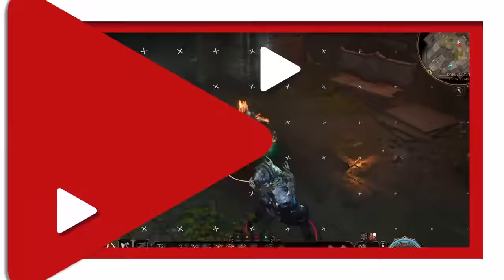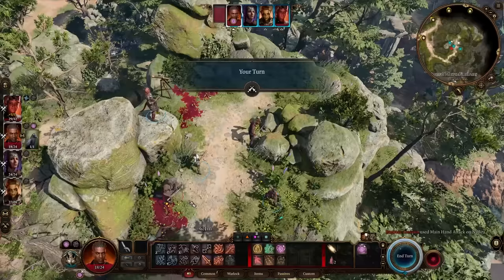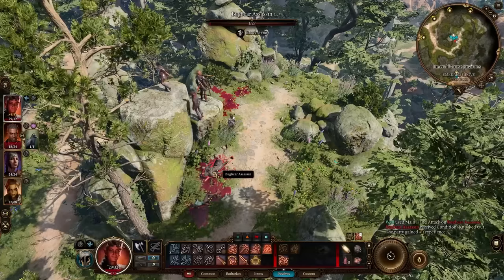You can toggle non-lethal damage in your passive tabs if you're ever attacked by an enemy that you may not want to kill, due to a misunderstanding or simply due to your character's personal code. Keep in mind that most spells and ranged attacks are still lethal, so these apply mostly to melee attacks.